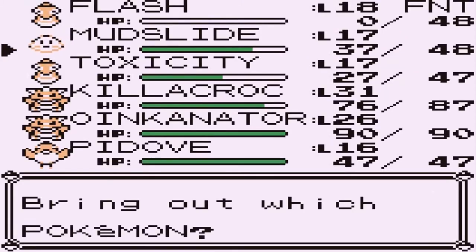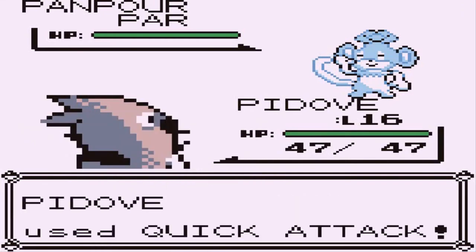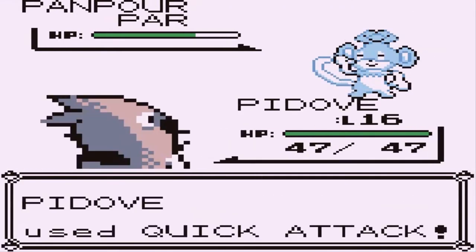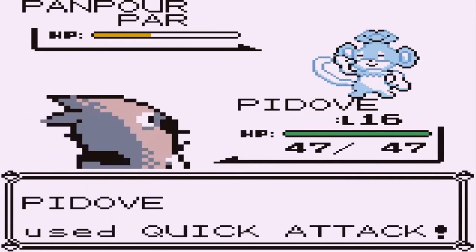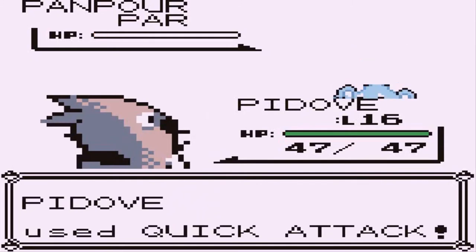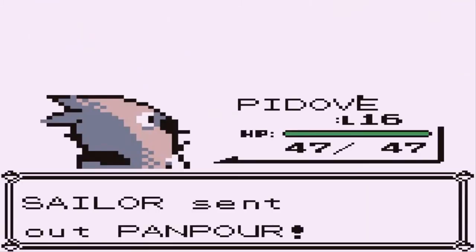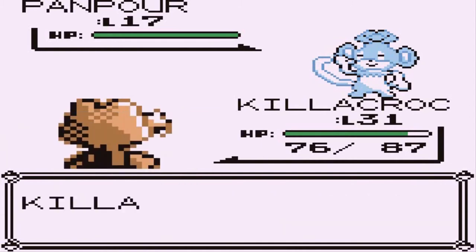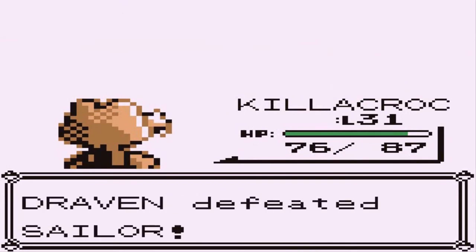Let's go with P-Dove — Quick Attack. I hate Pampor. This Pampor is moving like it's not paralyzed. There's another Leer Attack trying to weaken us. Fully paralyzed — eat this Quick Attack. Another victory. He's coming out with another Pampor — Killacroc it is. Killacroc, ready to go for the Crunch Attack. Pampor defeated. Flash is defeated — really disappointed. There's another trainer right there, so I'm going to have to eliminate these guys with Oinkinator.